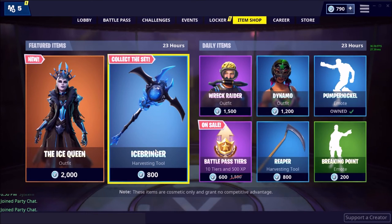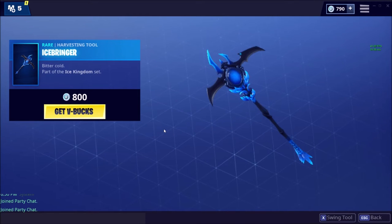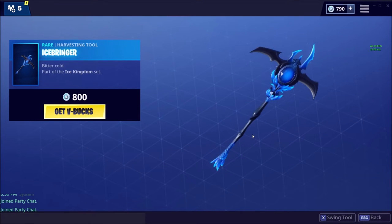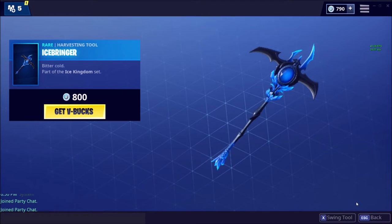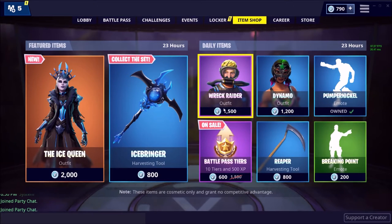Moving on to Ice Bringer. It's kind of like a magical wand — it's a rare harvesting tool, part of the Ice Kingdom set, same as before. It's got a sparkling effect, kind of like a magical wand except expanded and icy. There's a little gas sort of coming off of it. If you swing the tool, it has a really nice effect to it. So that's pretty good.